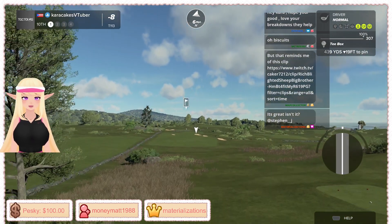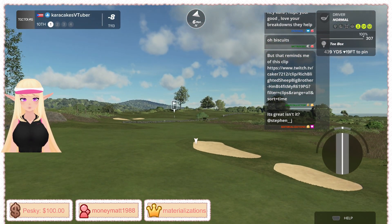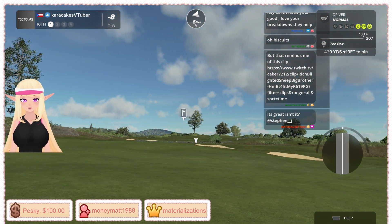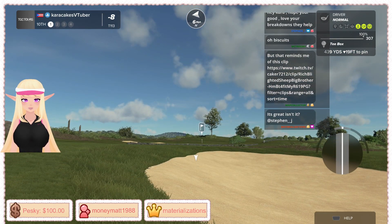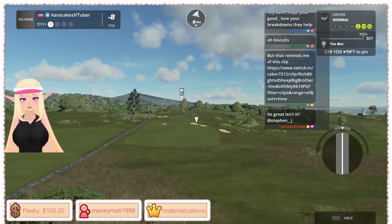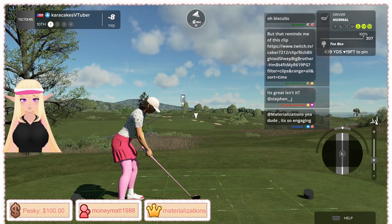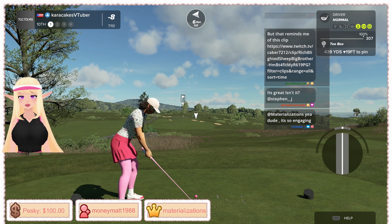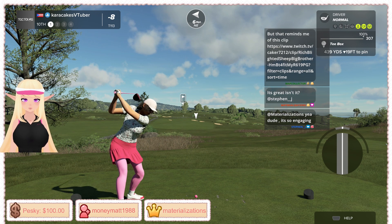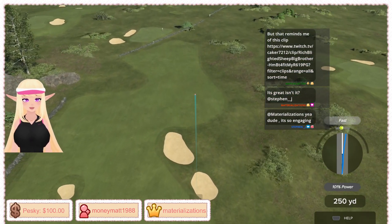I'm going to try carrying this bunker — it's a moderate risk you don't need to take, but it is downhill. You can see it's down 19 and if you zoom in to the pin it's uphill there, so it's like at least 23-24 feet of elevation drop. You should be able to carry this bunker but it is risky. I'm adding backspin to get extra distance — risky, not necessary, but I'm going to show you the benefits of taking those difficult risks.